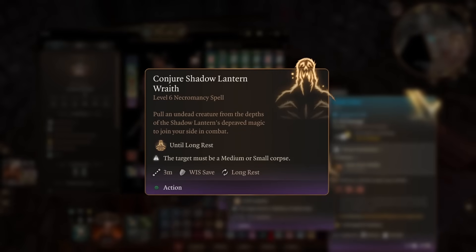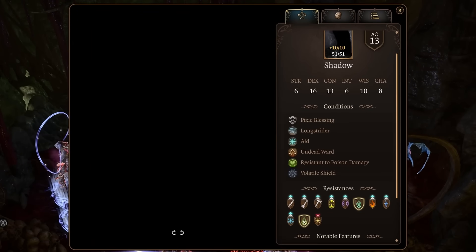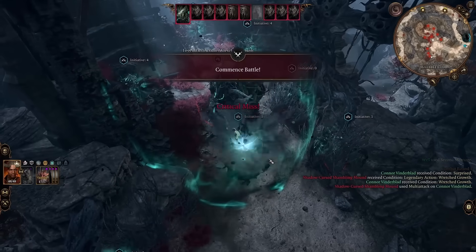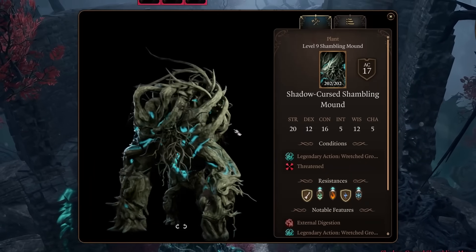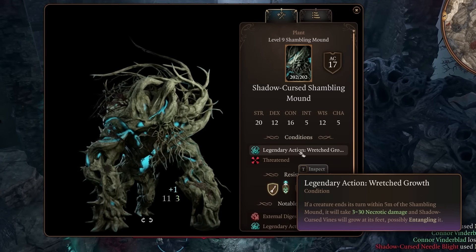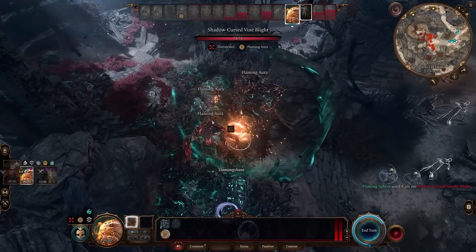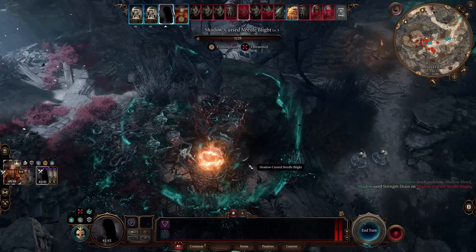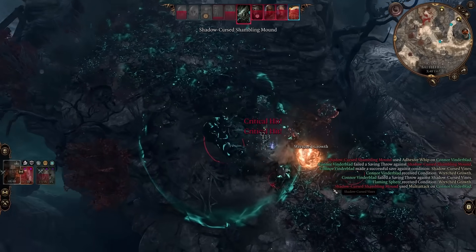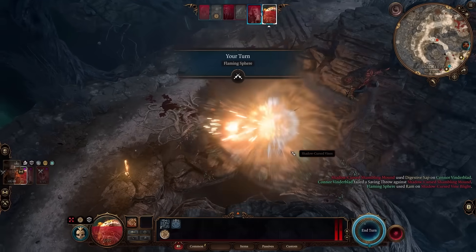The Shadow Lantern comes with the Conjure Shadow Wraith spell. Using it on anything that used to be alive summons a Shadow — it is resistant to nearly everything and goes invisible as soon as it moves. With our new ally, I decide to challenge the — as of patch 6 — heavily buffed Shambling Mound. It now has a legendary action that does 3–30 damage to anything that ends its turn near it, alongside letting it instantly kill whatever it has restrained. With 200 HP it's slightly out of reach, so instead I go for its smaller, easier to kill allies. After a couple of turns of feeding it Connors, I retreat after reaching level 7.